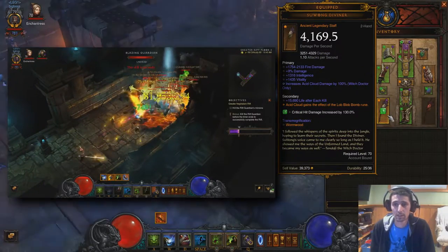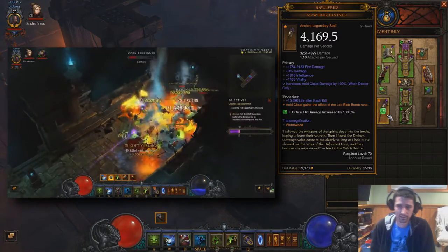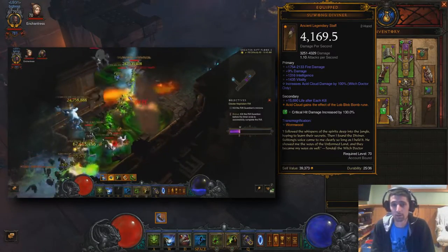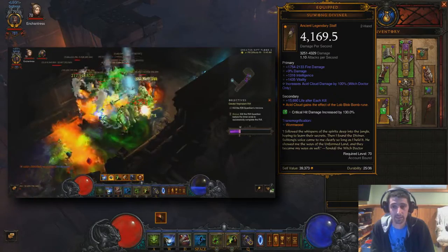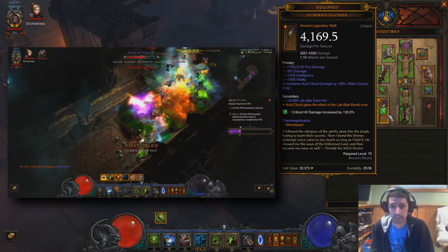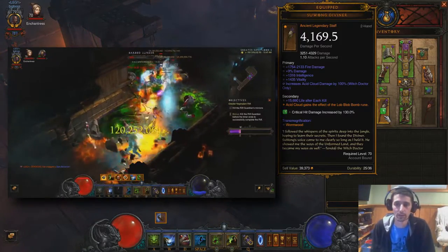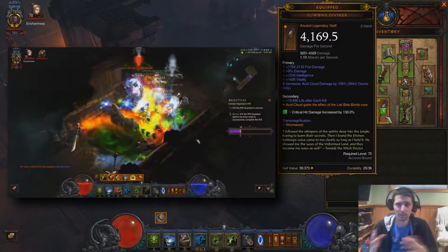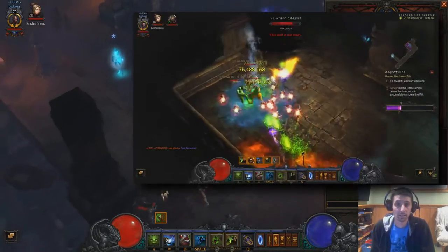And lastly, the thing that makes it all work: Suwong Diviner. Obviously you might not get one as nice as this — I got really lucky. I think this was about the 10th or 11th one I found and it just rolled fantastic. Damage percent you want as high as possible, Intelligence, Vitality, and Acid Cloud Damage as high as you can possibly get it. Some Life After Kill on the secondary won't hurt. You're going to throw an Emerald in the socket — this is what's going to give you the secondary rune on your Acid Cloud. So you're going to actually be doing lots of different types of damage: poison, fire, and cold.